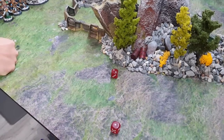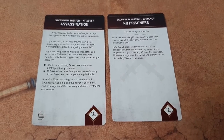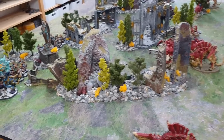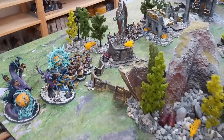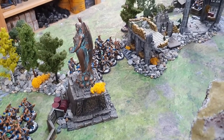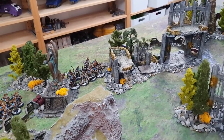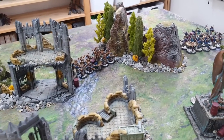Thousand Sons start with 14 Cabal Points. Their orders: kill Kevin the Swarmlord, and just kill things. After the Thousand Sons movement and command phase: both Mutalith Vortex Beasts moving up to range the flank Tyrannofex, one unit of Rubrics moving forward within three inches of the left flank objective, and the Terminators moving forward with the Daemon Prince sheltering behind a ruin granting Stealth.